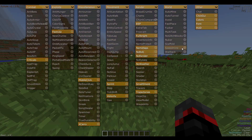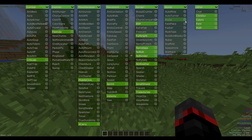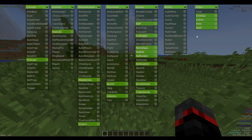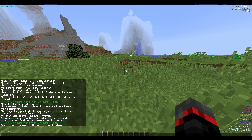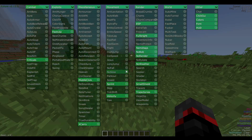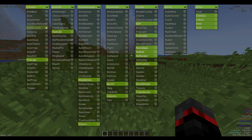I won't be going over all the stuff from the last Future Client video — you can go watch that for the more basic overall review. This client is compatible with Baritone, though I don't have it installed right now. When you do install it, it should show up in the other tab, and you can run commands in chat using the prefix which is a period.